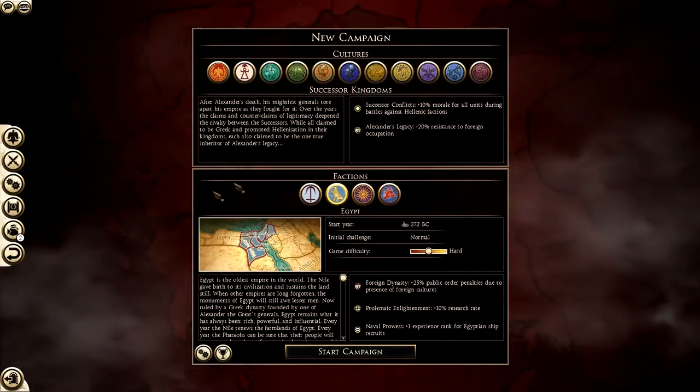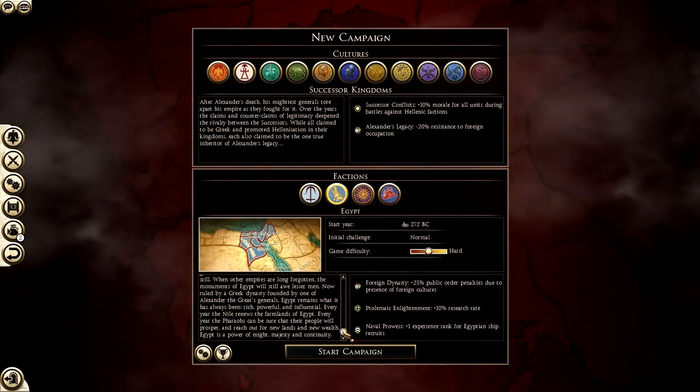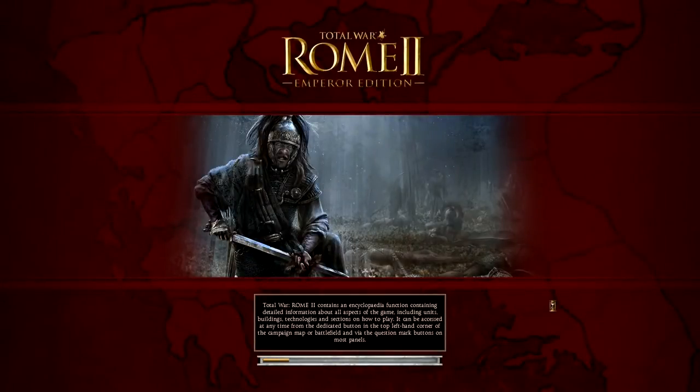I'm going to drag down the victory conditions slowly so you can pause and read them if needed. Egypt is a faction I actually tried to play on Legendary Difficulty on my channel — I did about eight or nine episodes, which was very fun. Unfortunately I had to stop because on Legendary I only had one save file, and I was using the Radius mod which, with patching at the time, unbalanced quite a lot of things and I just couldn't continue the campaign.